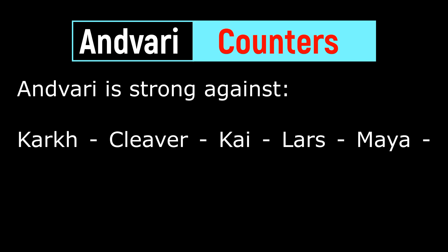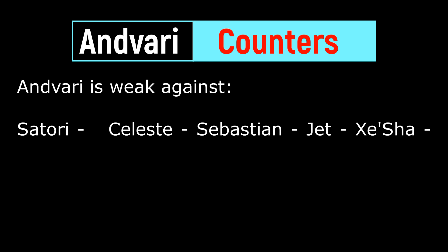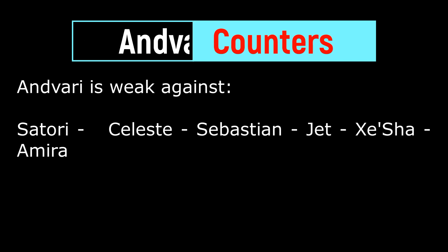Endivari counters: Endivari is strong against Karki, Cleaver, Lars, Maya, Corvus, and Rufus. Endivari is weak against Satori, Celeste, Sebastian, Jed, Shisha, and Amira.